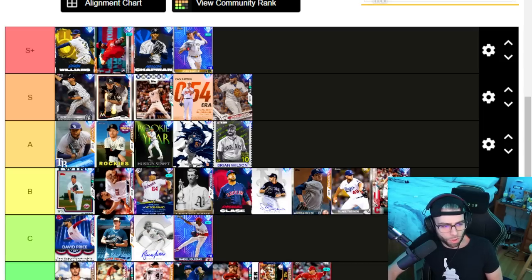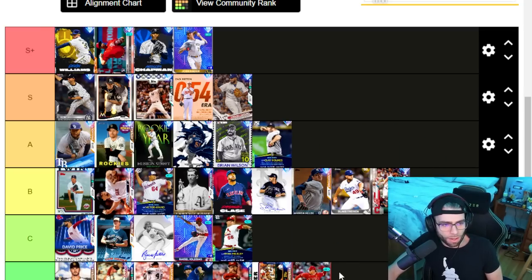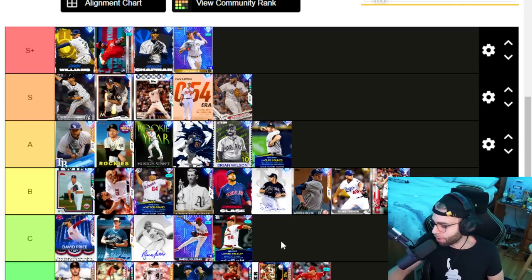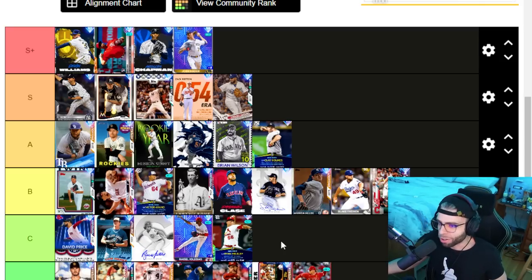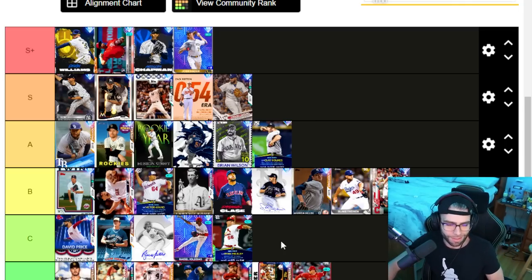Brad Hand — also bumping to B tier because he has a sinker. Ryan Helsley — C tier, no pitches, no outlier. Clay Holmes — A tier. Outlier sinker, good pitch mix, but lacks in K per nine. What hurts him is sinker-slider-curveball-forkball where the slider is slow. If he had a hard slider or a changeup he'd be great. But he has really good control: 99 BB per nine to start, 79 control, decent stamina. A tier.